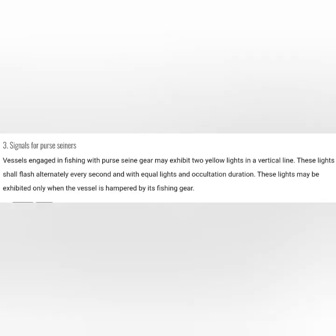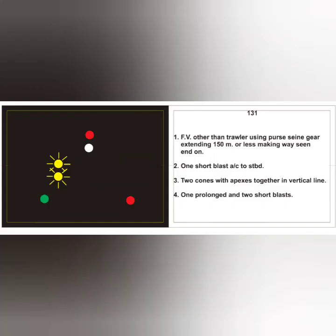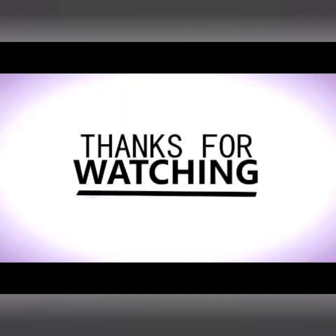I had forgotten to mention the characteristics of the flashing lights used to indicate purse seine gear. These lights shall flash alternately each second with equal light and occultation duration. I hope this was a useful video. If you have any suggestions, feedback, or comments, please write below. Thank you for watching, and all the best for your exams.